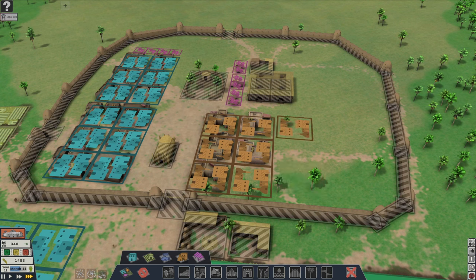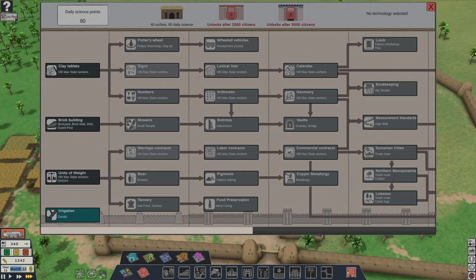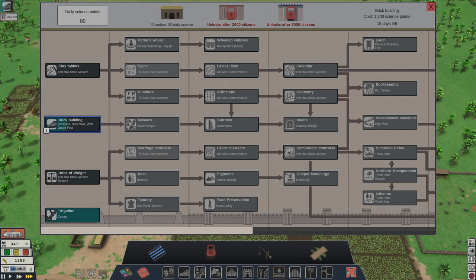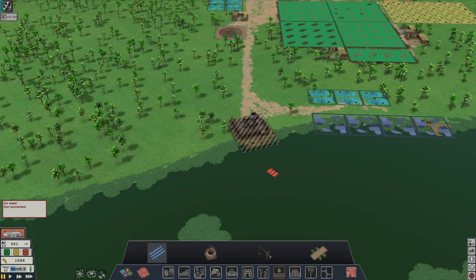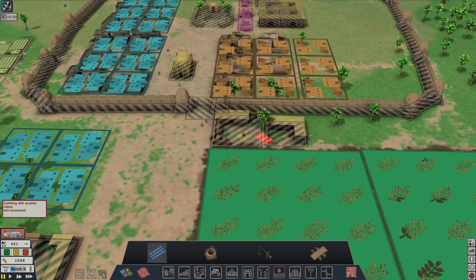The workshop is almost full — let's put a few more there. It's already unlocked. The brick building will give us a small temple, so we'll go for the brick building. I didn't see the irrigation progress, so let's go for mosaic because it's really fast — I have 20 or 40 workers in there. Now that the canals are available, you can choose how to bring the water up. I might have to move those two buildings.